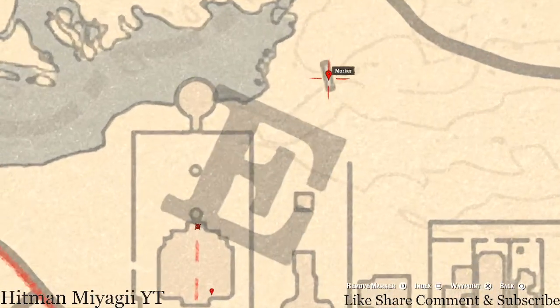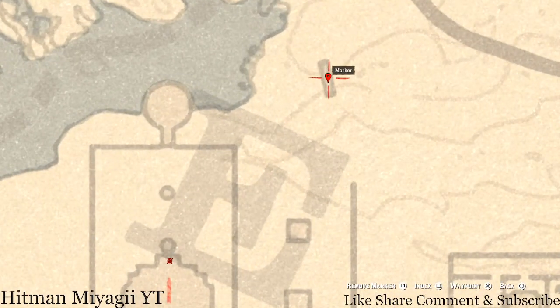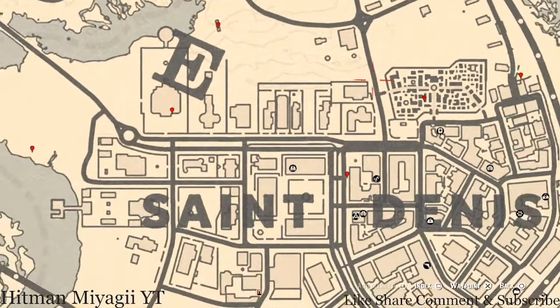Outside the house there's a small stone bridge right here at this location. Go underneath this bridge, pull out your metal detector, and you will get a random coin.